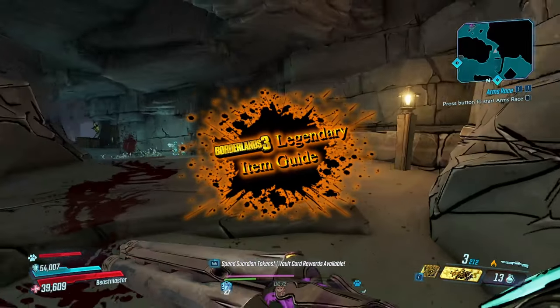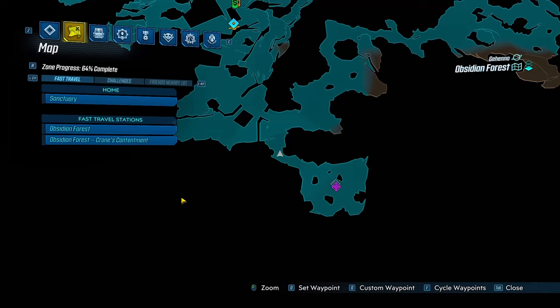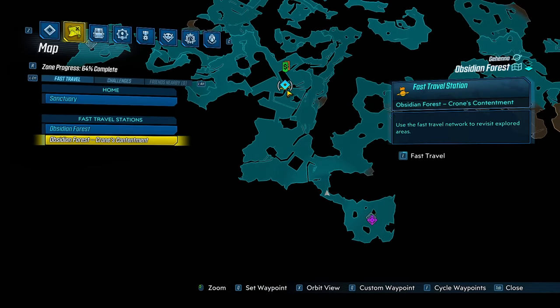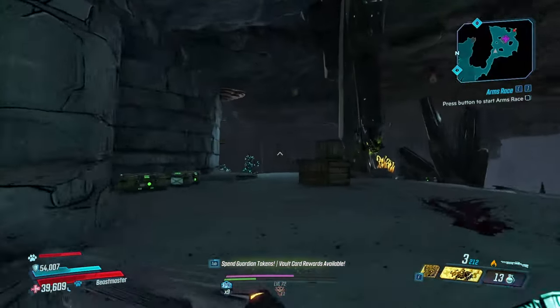Alright guys, this is my throwback with another Borderlands 3 item guide video, and today I'm here on Gehenna at the Obsidian Forest. I just spawned here at the Throne's Contentment and all you have to do is make your way right over here to the Lazodactyl, I think that's what it's called.